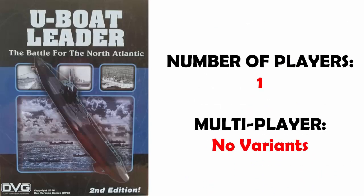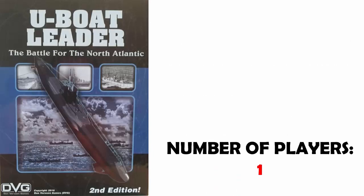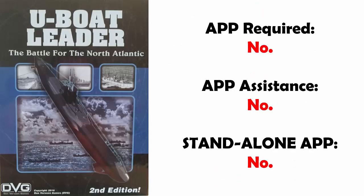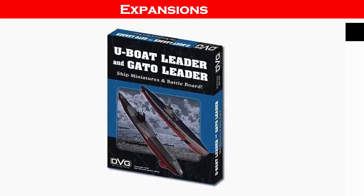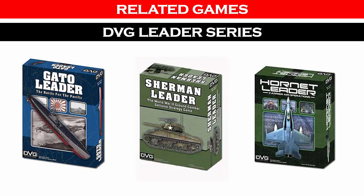This game is designed for solitaire play only. There are no official multiplayer variants. An app is not required, and there are no apps available for this game. There are no expansions, but you can purchase ship miniatures that can be used for U-Boat Leader and the companion game Gato Leader. This game is part of a line of games by DVG known as the Leader Series, which covers various historical periods and modes of warfare. The publisher link will be in the description so you can see the full line on the publisher's website.